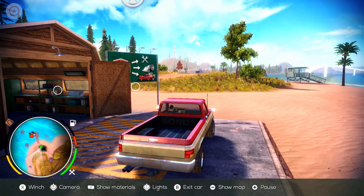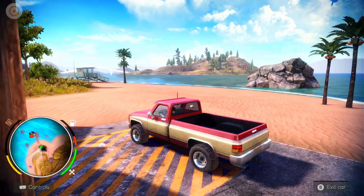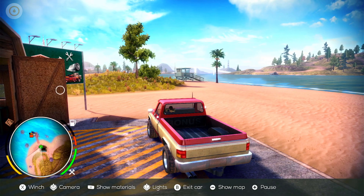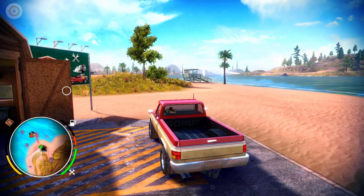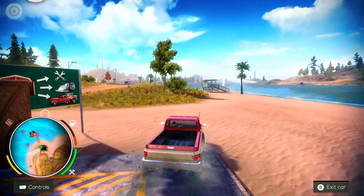You've also got this clever scan button on the R button - it will just show you where materials are. That's another cool thing in this game: you collect materials to build stuff around the map. We've got an internal view and a chase view. Let's get going.